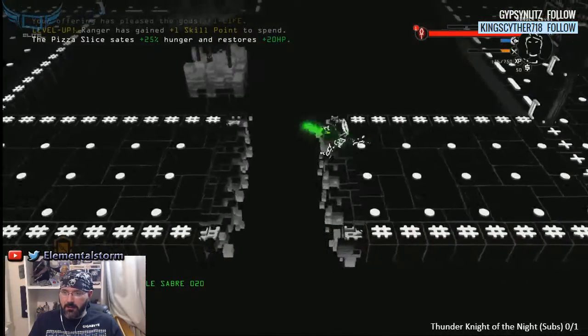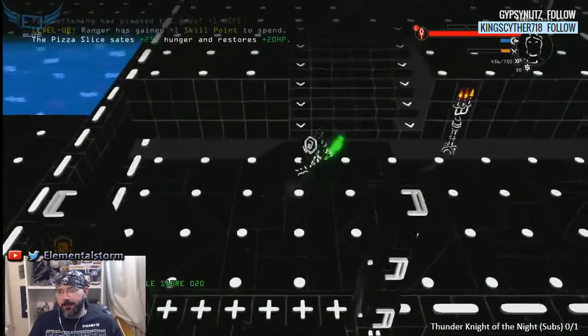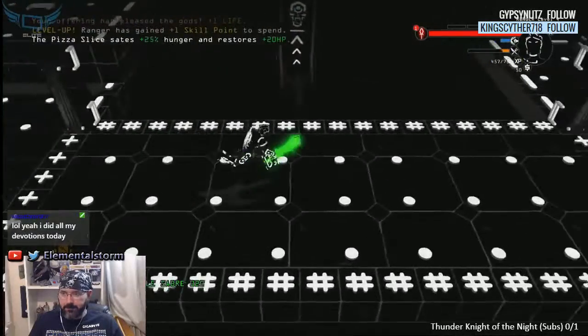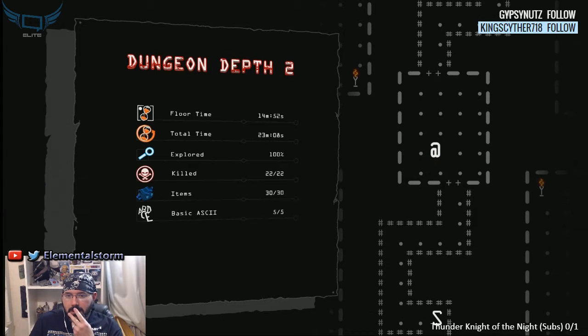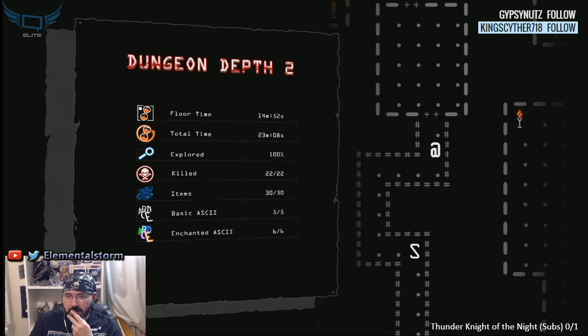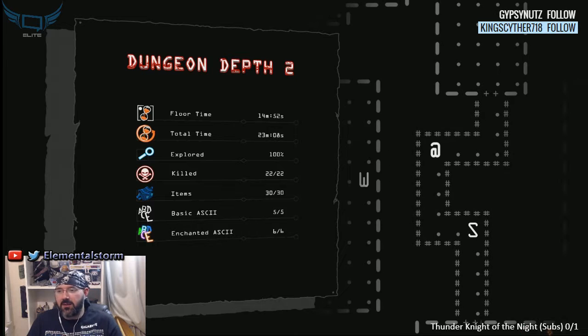Alright, let's get out of here and head to dungeon number three — floor number three, let's go. 100% explored, nice! We killed 22 of 22, got all the items, got all the ASCIIs and the enchanted ASCIIs.